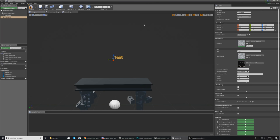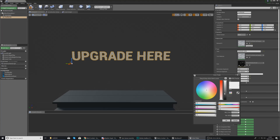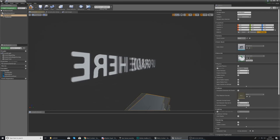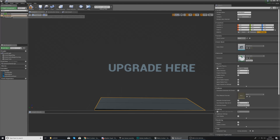Set the text to 'UPGRADES HERE' in capitals so it stands out clearly. Change the X and Y scale to 2 to make it nice and big. Set the render color to white — bring the brightness all the way up — and it will look white with proper level lighting. We're also going to add a second Text Render component that will sit beneath the first one.